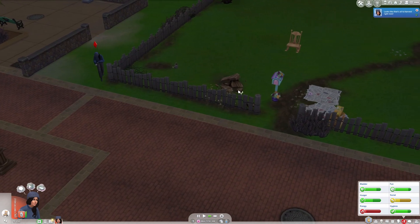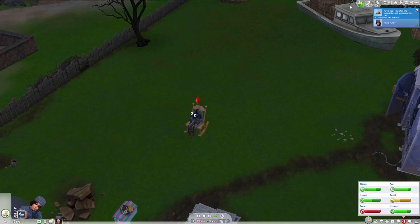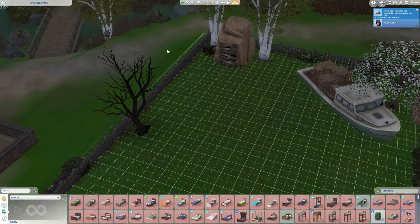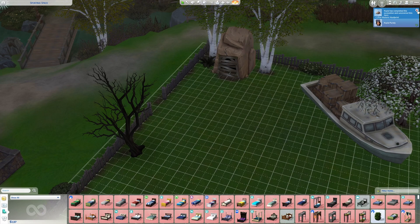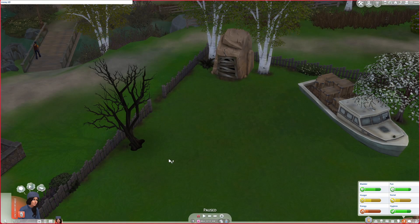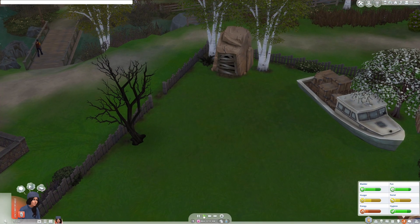Maybe I should take away a little bit of the fence, create another little space for her to leave. Oh no, that gave us $16. I'm going to take away $16 twice — don't worry, guys. I'm going to put our money back down to $105 because I deleted that part of the fence. That's okay, we are good to go now.